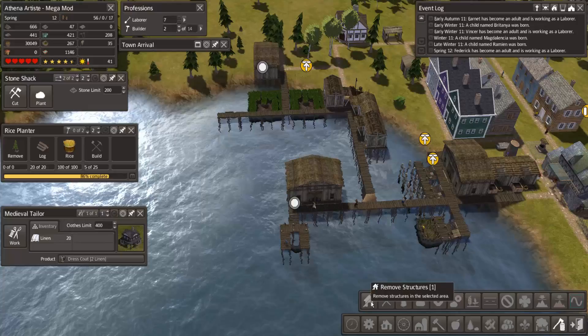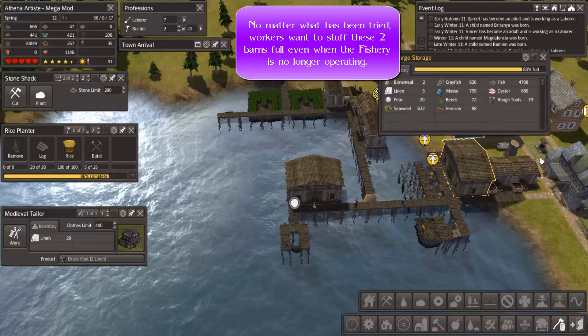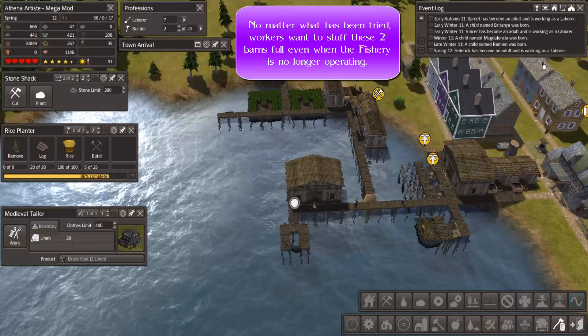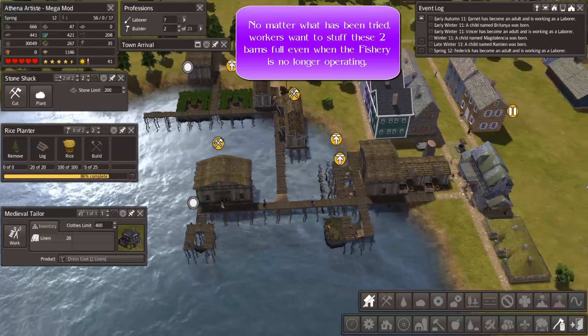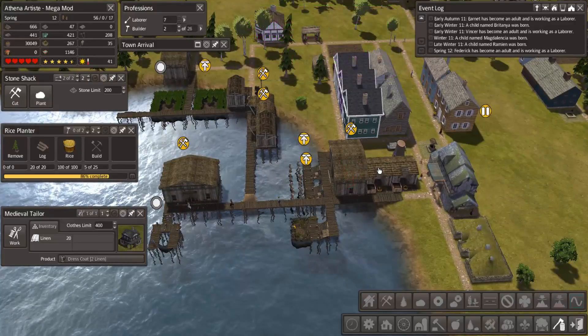This is where I'm getting into some of the radical things I've decided to do. I'm actually going to take out these two houses. Now before I do it — this barn is stuffed full primarily with fish, as is the other barn, mostly full of fish. Whereas I want these to be holding the meats — the fish and crayfish and whatever else they're getting from our two scavengers here. So I'm actually going to take out both of these barns as well.